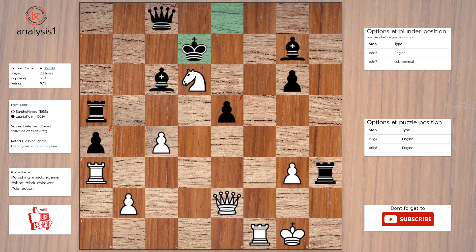Next, the threats are: knight takes queen, rook takes pawn, queen takes pawn. The checks are: queen to g4, check; rook to f7, check.